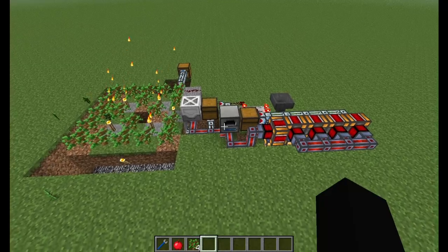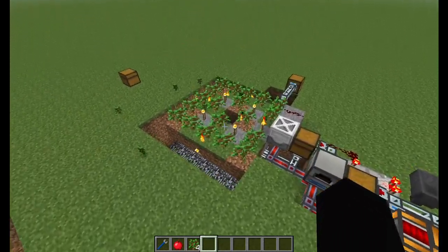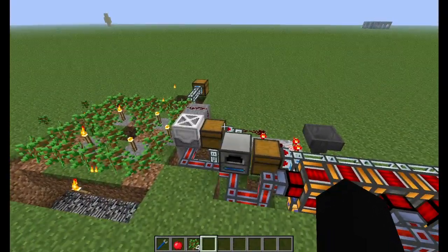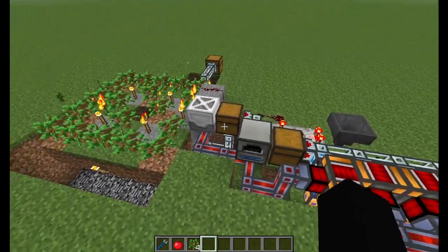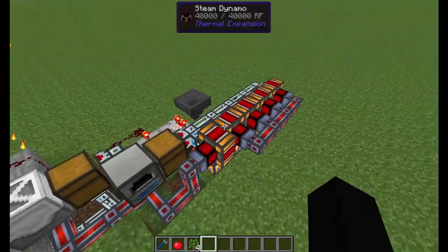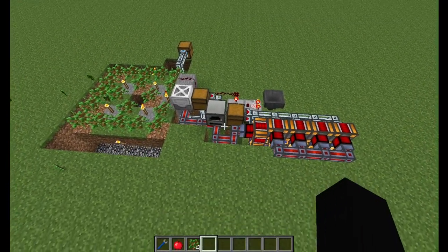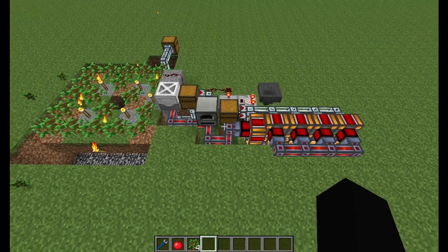The whole point of it is that it's a closed system. Once you set it up and you give it the initial saplings and a little bit of charcoal to get it boosted up, you never have to mess with it again. It's never going to back up, it's never going to run out of power. It'll keep going and keep going, and that's what I really wanted here.